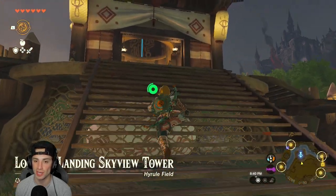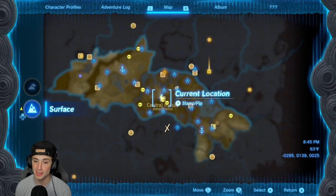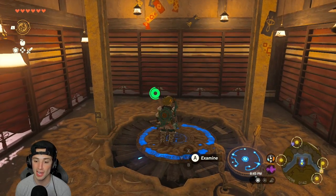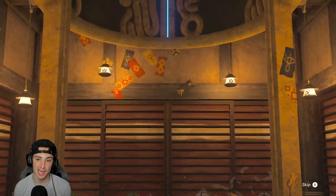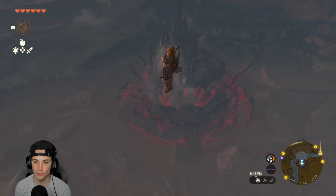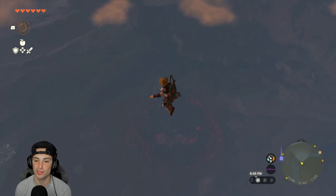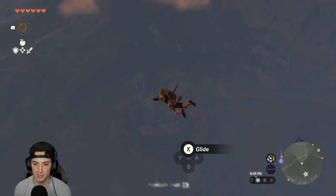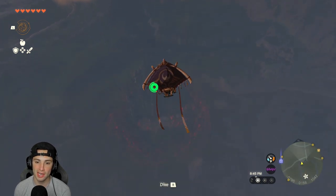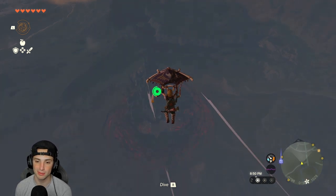You can actually do this very early in the game. As you can see, I'm not too far in — I'll show you guys my map, nothing crazy. We're going to head over to Hyrule Castle by activating this tower and launching ourselves up. Once I'm in the air, I'm going to go straight towards the castle, right towards the front doors. I'll bring out my glider and slowly make my way there.